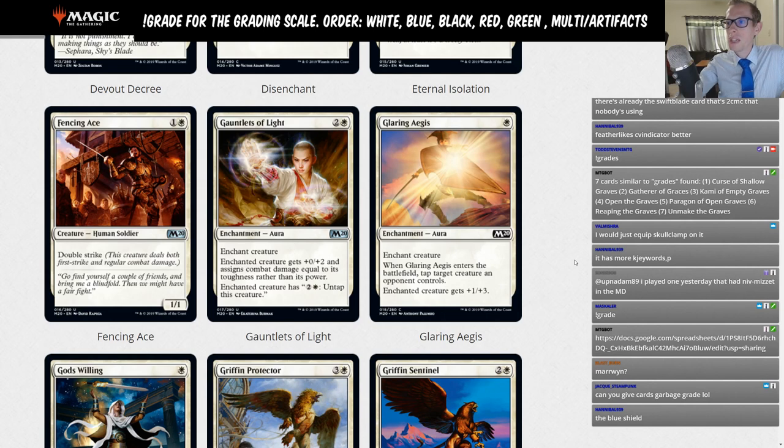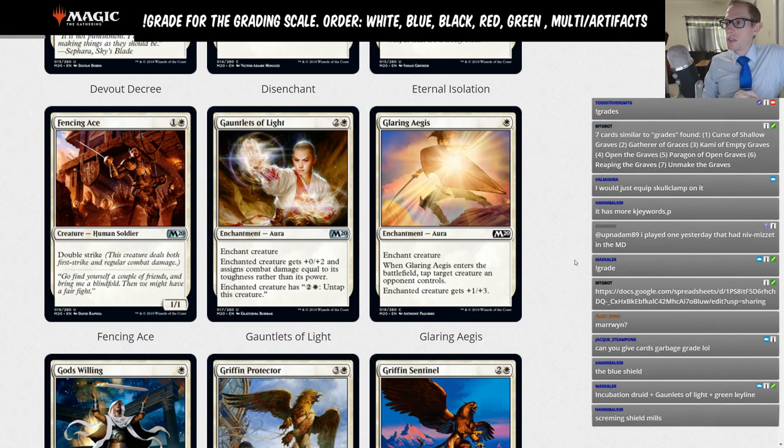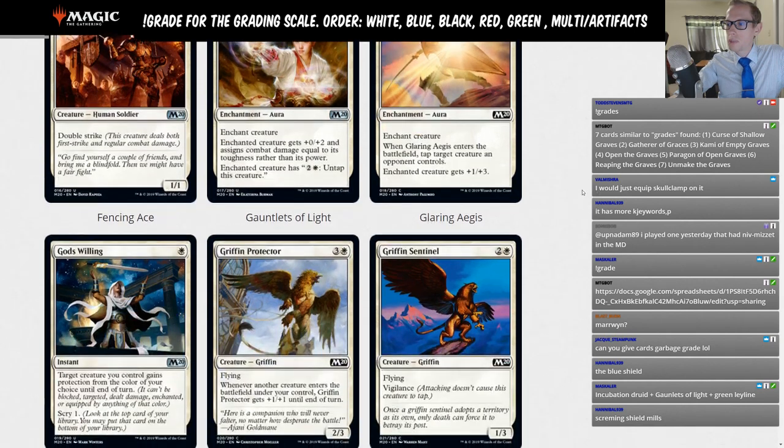Glaring Aegis: one mana enchantment aura. When it enters the battlefield, tap target creature an opponent controls and enchanted creature gets +1/+3. There must be an enchantment sub-theme in the set. This is just a Limited card — not expecting any standard play.